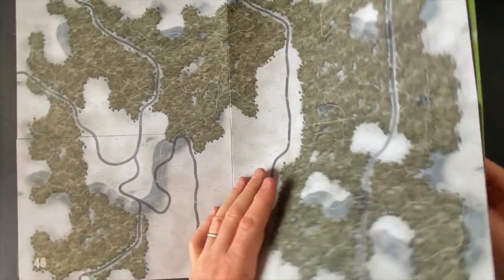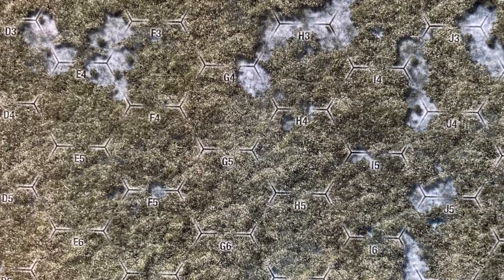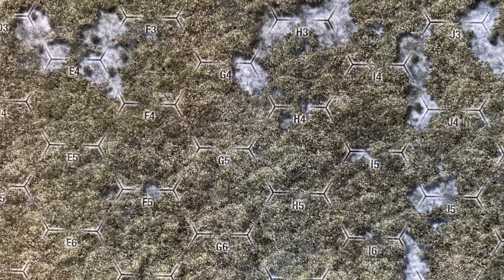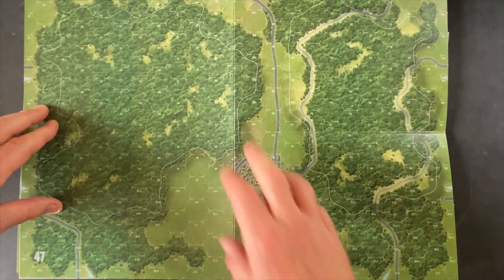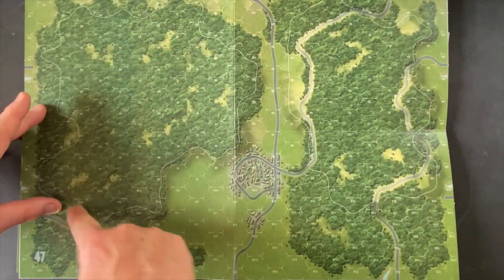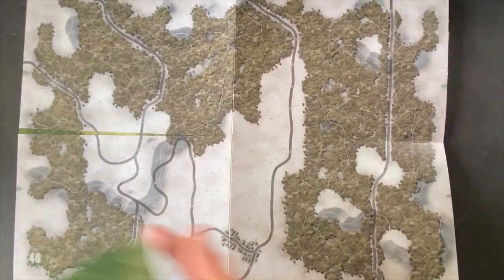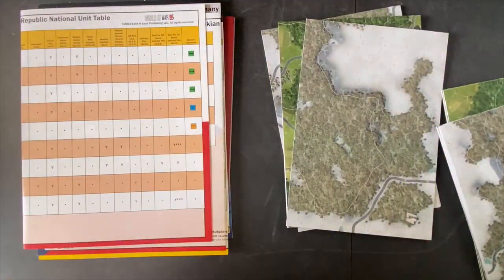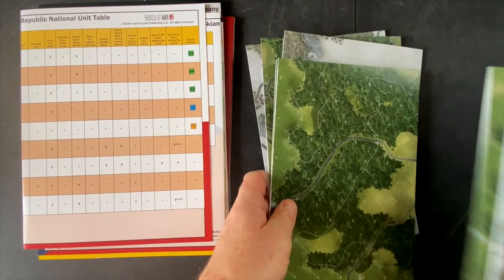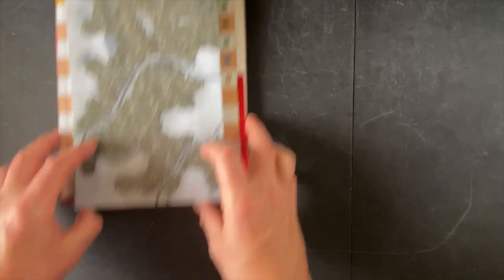Each map comes with its snow version as well — so map 46 and its snowy counterpart, for example. So to summarize Storm and Steel Second Wave: six scenarios, more units, another nationality, and gameplay tied to the novel so you can reference the two together as you play through. That covers our second expansion item.